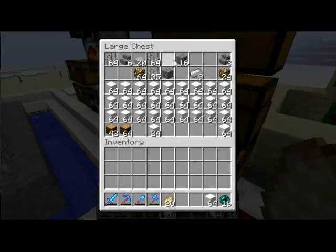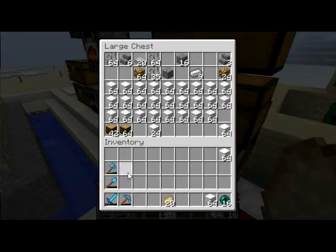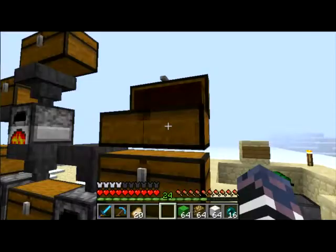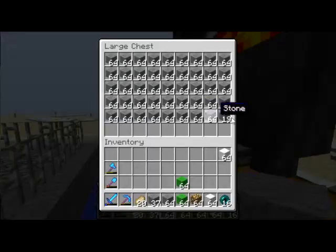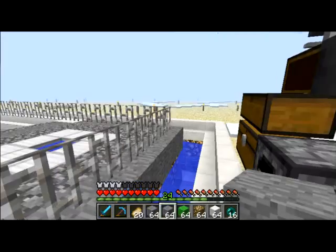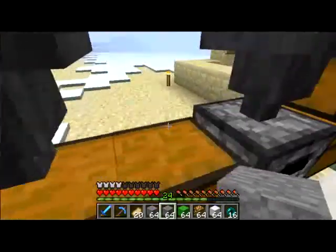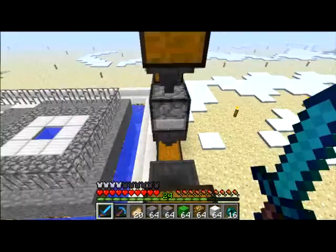We're going to need some quartz — I meant some iron. Let's get rid of them, I just want to get them off my bar. Let's grab some glowstone and bookshops there, a couple stacks of lime wool. Let's grab a lot of stone. We're going to need it for stone brick, regular stone, and we're also going to need some cobblestone.